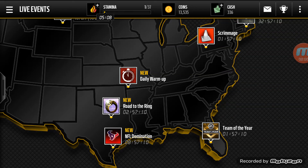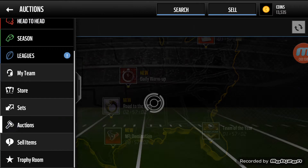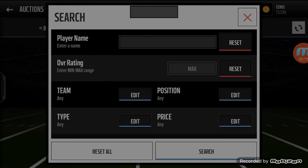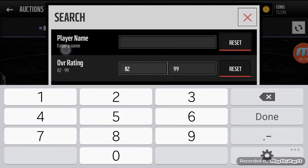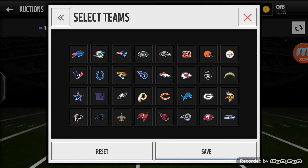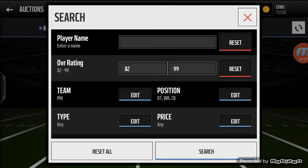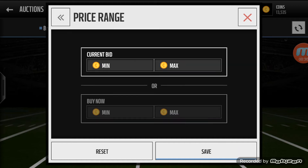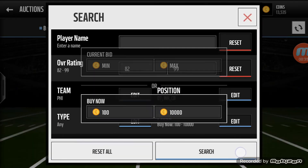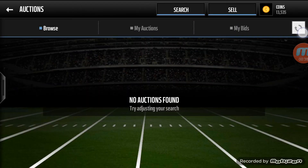This is Bopps with Madden, coming back with another Madden Mobile video. Today I'll be showing you a coin-making method. What you're going to do is type in 82 plus, position defensive tackle, cornerback, and wide receiver, team the Eagles. You don't have to do a buy now filter, set it to 10k.